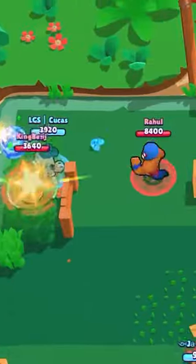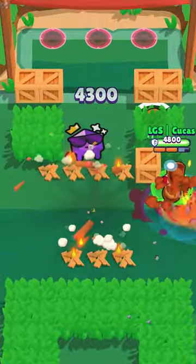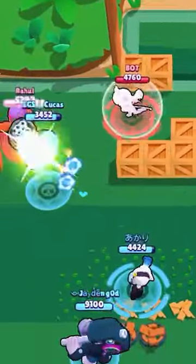Dynamike — a brawler most commonly known for his star power Dino Jump, which is used for trick shots instead of actual strategic play. For Dino, I'd go for the Demolition star power, as one: I can't do Dino trick shots, and two: you can't either.